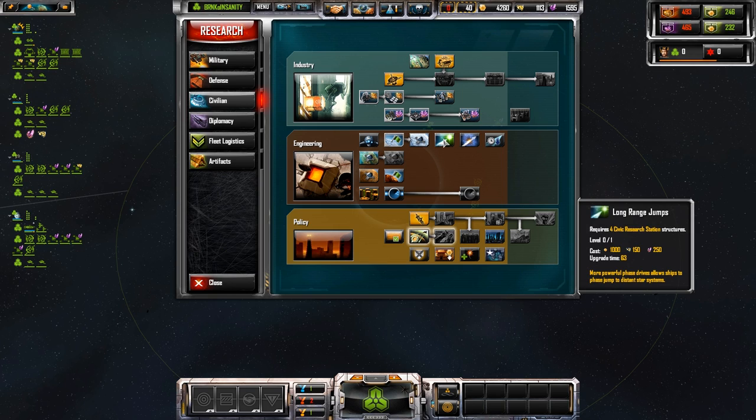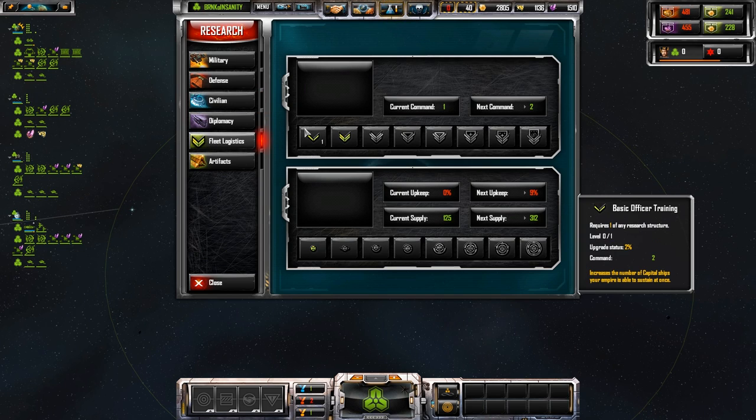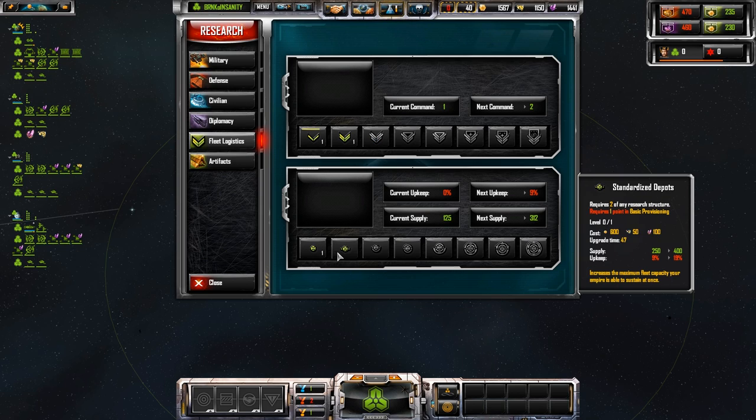We've got long range jumps — ding! That is exactly what we're needing. Then we're going to want to start upgrading our fleet logistics because we need more command points. We're going to need multiple capital ships. Basically we're upgrading fleet capacities, so I'm up to three commands.